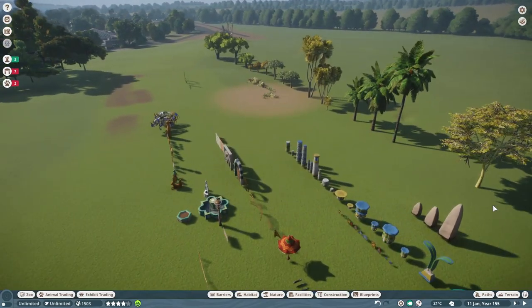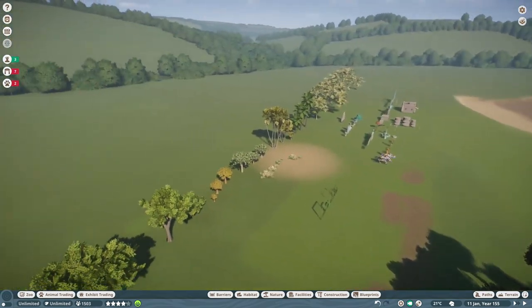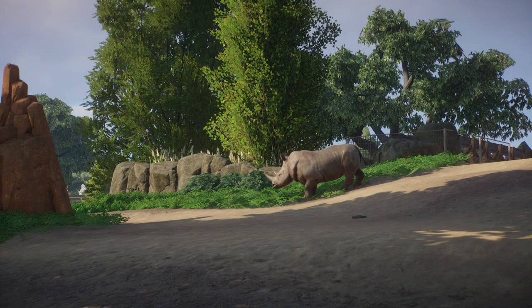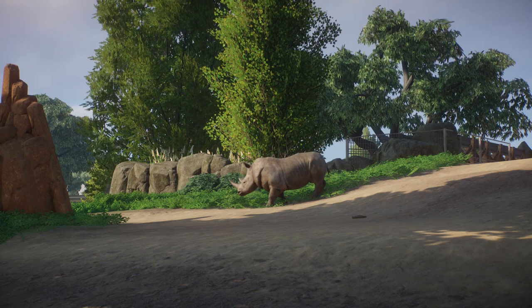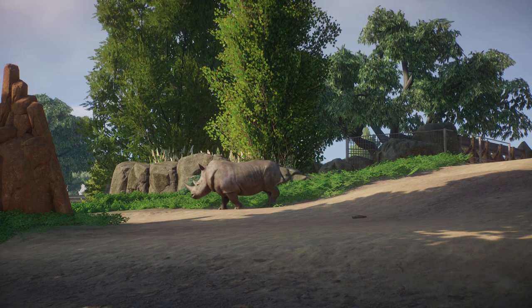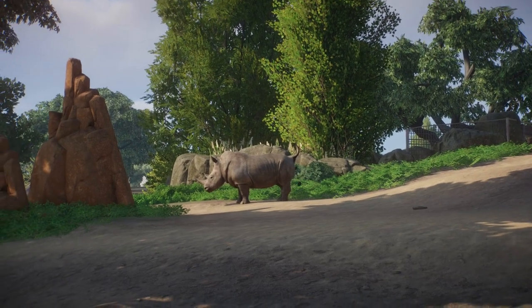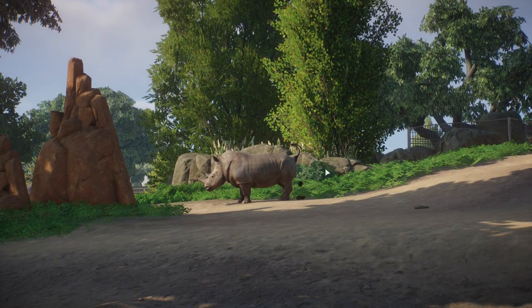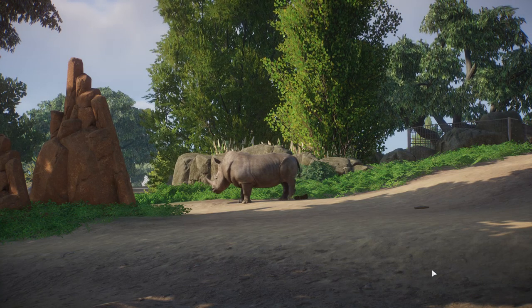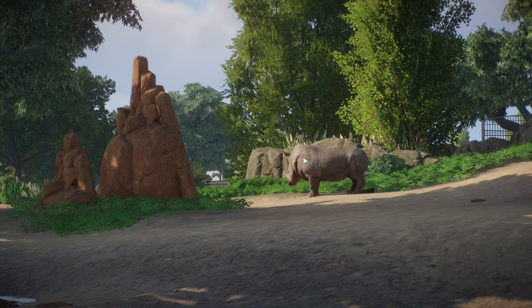The trees I probably won't have as much use for in my particular project, but certainly if you have a more arid climate for your zoo or are going for a realistic habitat for these animals, you've got plenty of options. Couldn't be happier with the scenery pieces — very welcome additions. Let's check out the animals. First out of the gate is the Southern White Rhinoceros, and this guy is awesome. I'm so thrilled to have this in the game — it's intended to be part of the Denver Zoo master plan.